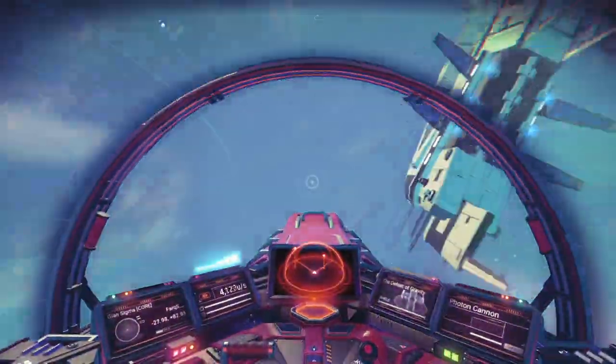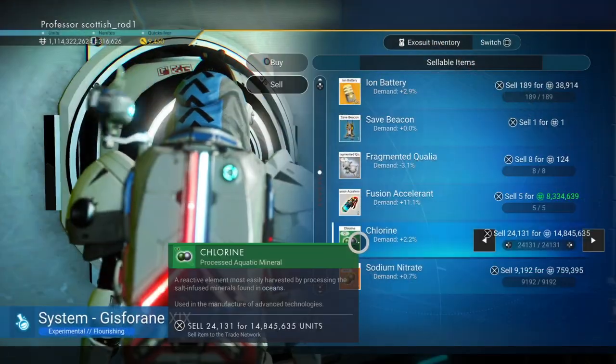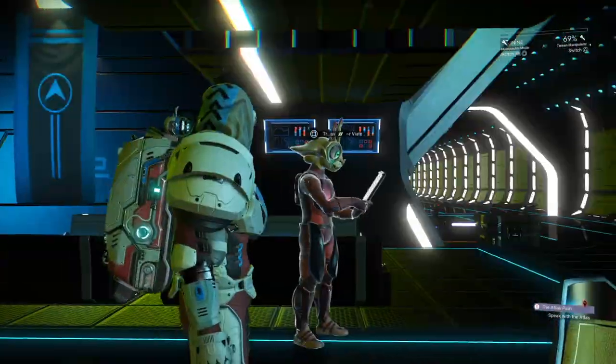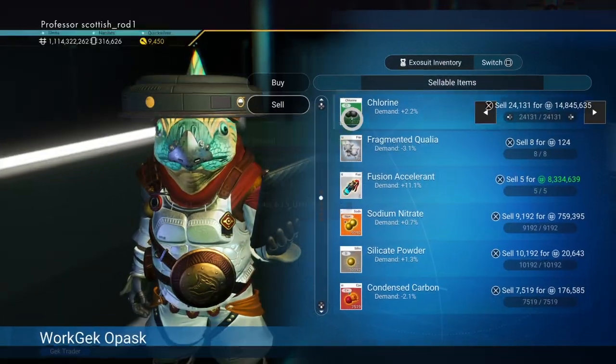Let's head to the space station. If you don't want to crash the economy, don't sell it at a universal terminal — sell it to the ship guys. It won't crash the economy; you can keep selling it at the same space station. Remember, until you've got all the glyphs, go and see those travellers. Unless you've completed the storyline, then you've already got them — jump to the end.